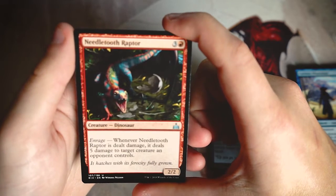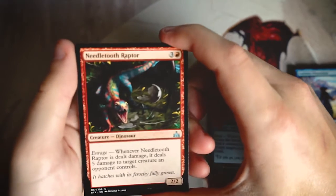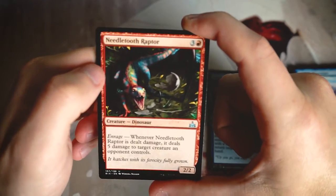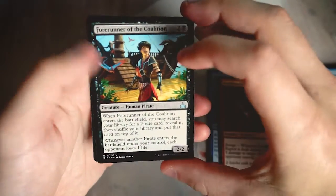Needletooth Raptor is a 2/2 for three and a red with enrage — called it on the second try. Whenever it's dealt damage, it deals five damage to target creature an opponent controls. This card is very powerful, basically a big removal spell. It's a little slow, but I like it. Not sure if I like it more than the Rig-Hauler, so we'll set it aside for now.